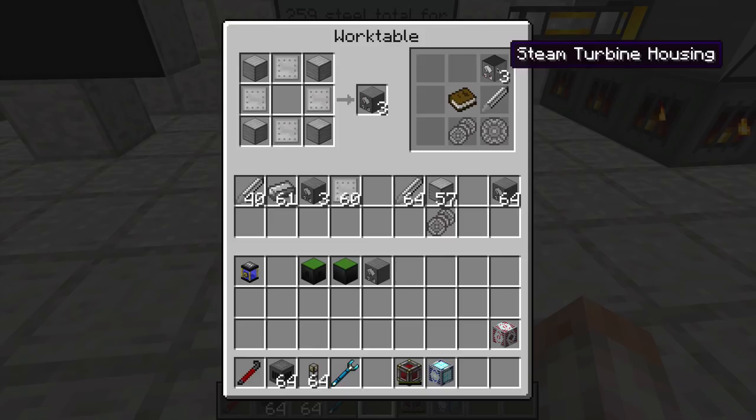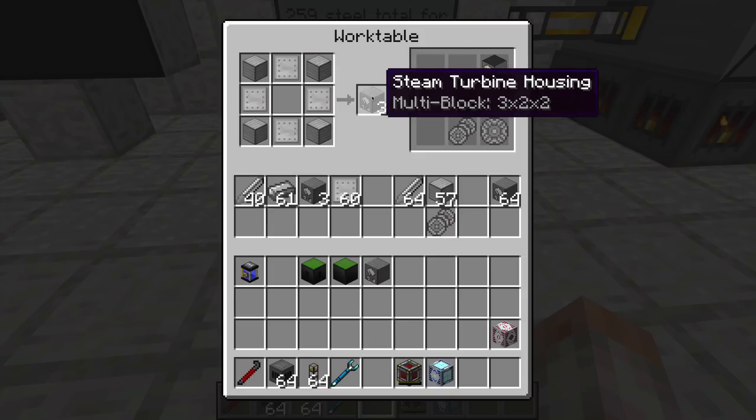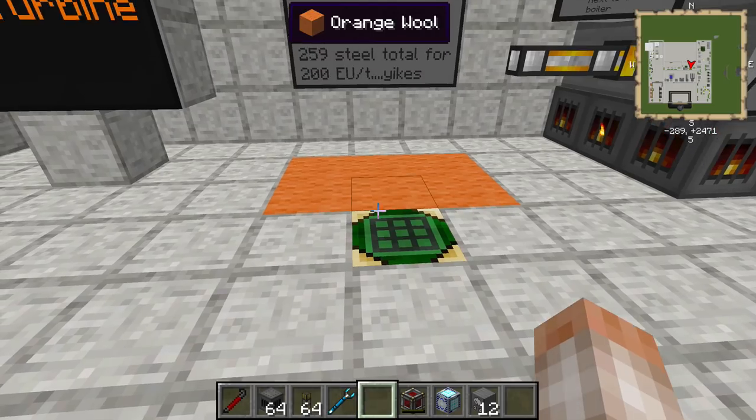The first thing you're going to have to make is a Steam Turbine housing, and that's going to take four blocks of steel and four steel plates, and that's going to give you three Steam Turbine housings. Now, this is a three by two by two multi-block, so you're going to need four of these recipes to get the proper amount — 12 of them.